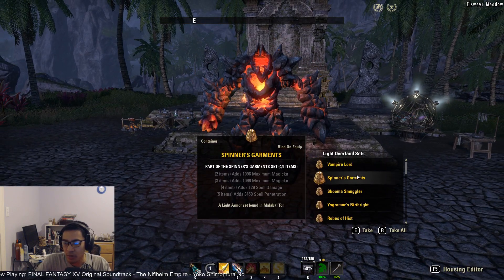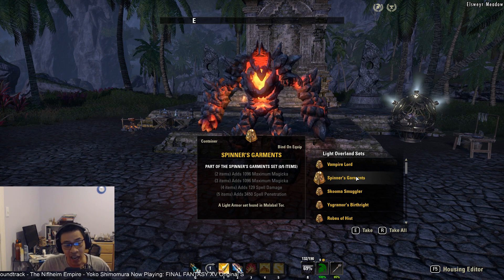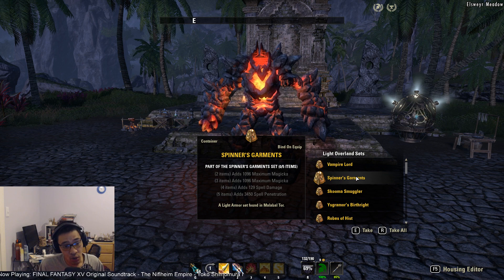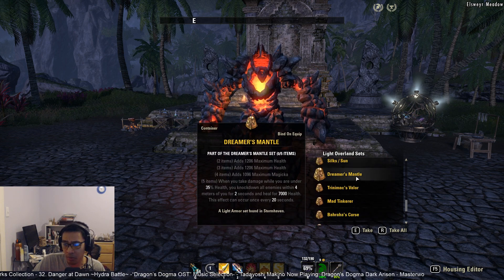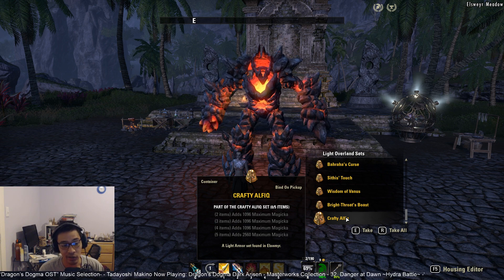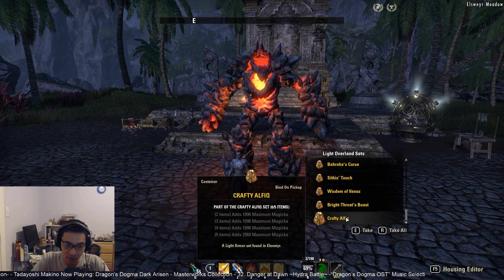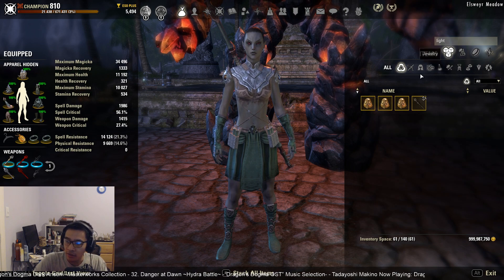For overland sets, Spinner's Garments is not particularly great but still fairly useful in AoE trash pulls because of the additional spell penetration. You're not guaranteed Major or Minor Breach on AoE trash fights, so Spinners makes up for that with a flat penetration bonus — not useful for single-target boss fights, but strong in trash. Crafty Alfiq is a basic entry-level set with a ton of max magicka, though it's outclassed by Mother Sorrow. Save up and buy Mother Sorrow rather than Crafty Alfiq if you can.